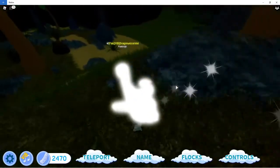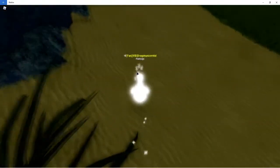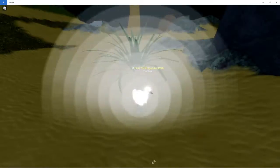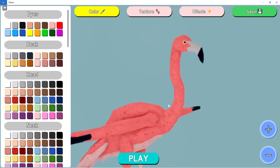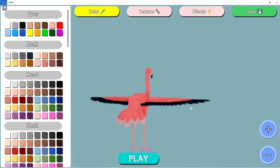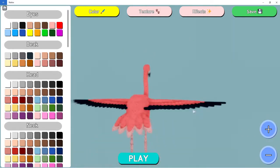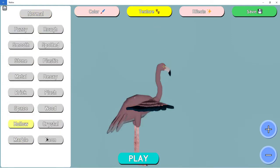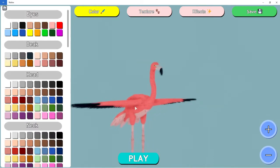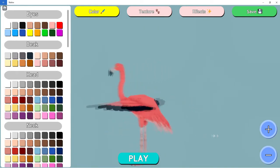Now let's age up. Here is the adult flamingo — it looks like a flamingo. I don't remember how the original one looked, but it has to be somewhat different. I don't think the original one had such a big fluffy tail.